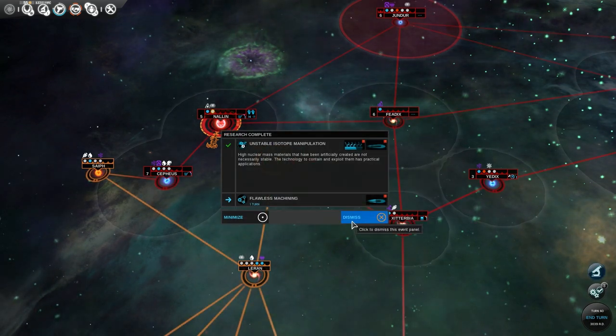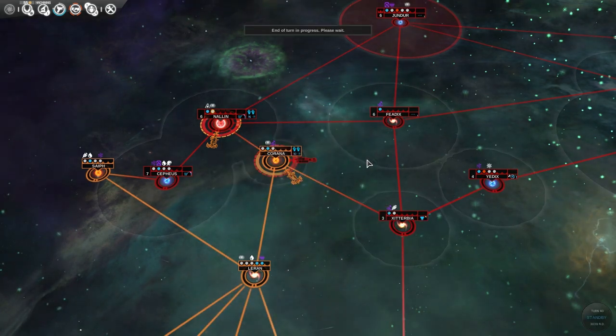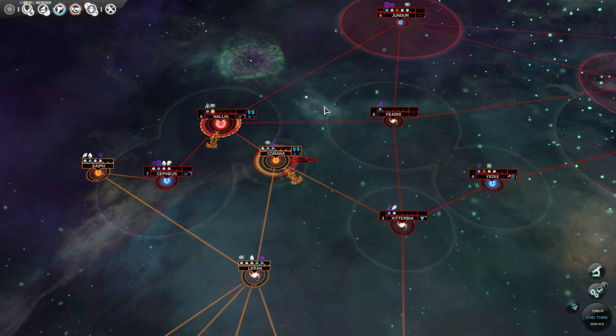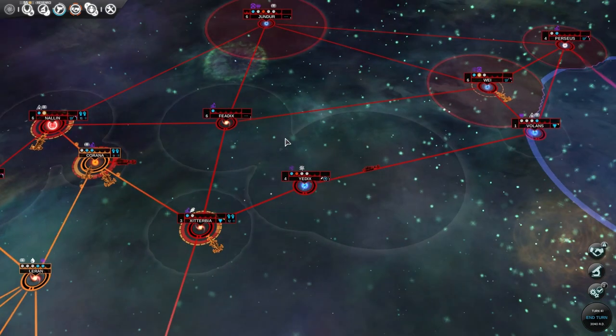He started invading my system. On the next turn I'm going to get a new beam weapon technology, and I think I'll design a new ship once I get that. He's trying to invade multiple systems — again. He's been doing that for a while. That's just a bit annoying.